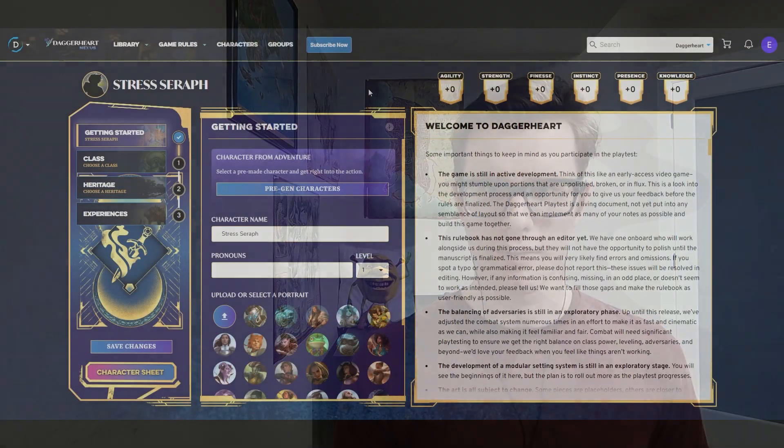The concept for today's video is our Stress Seraph — we're building a character who is meant to use stress as well as clear stress in order to get the most out of all their abilities. In addition to stress, we're also going to be looking at leveling up a character in Daggerheart, taking this character up to level three to see how the leveling system works and how a character build and power level could increase at higher levels.